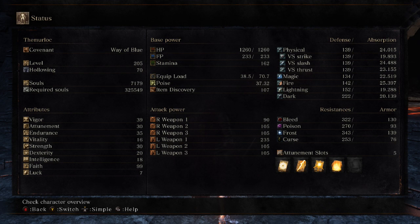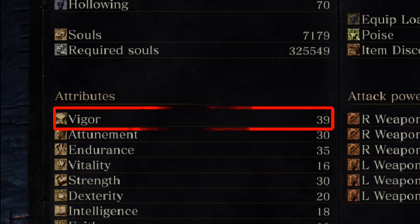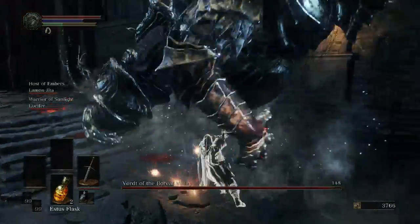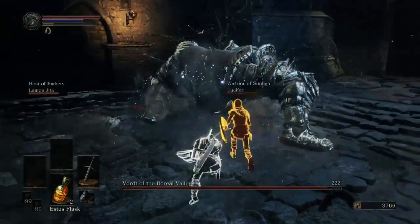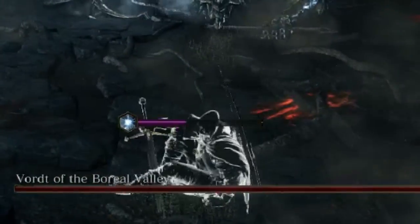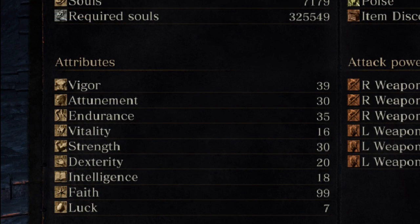A lot of the stats seem pretty self-explanatory, but some of them have extra effects that aren't quite so obvious. For example, Vigor raises your maximum health but it also increases your resistance to frostbite buildup. Some enemies will apply this effect whenever they hit you, and a meter will start building up showing your current frostbite level. When that meter fills up, you'll lose a large portion of health and have some of your resistances lowered. All status effects work in a very similar way — having higher resistance makes that bar bigger so it takes longer to build up.